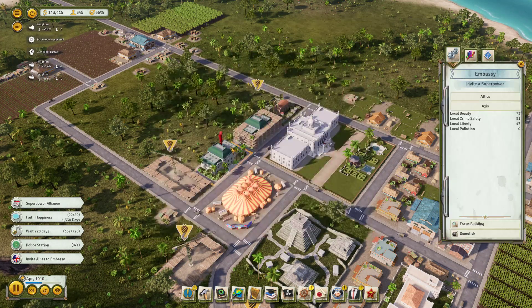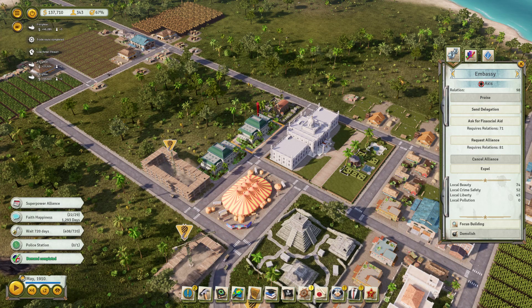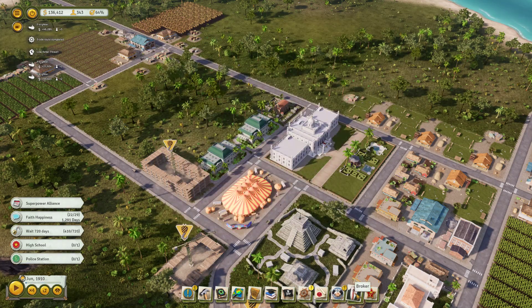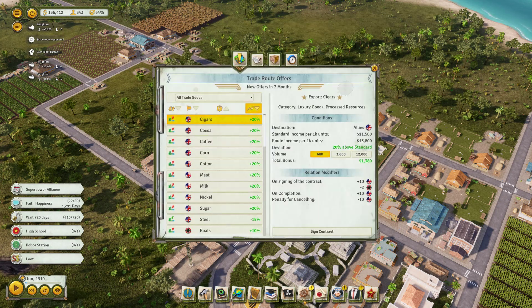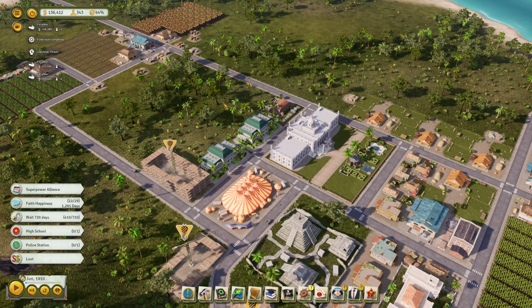Raid complete. The Allies are going to be invited to the embassy — 99 relations, so that's good. For the Axis, 85 relations — I'm going to praise them, which costs five grand but brings them up to 98. We have a request for a high school, which sounds great. I have tons of money — I'll take the Swiss bank account money and unlock an extra broker slot. The broker would like me to complete a loot raid — I'm not keen on loot raids since we don't really need these, but we'll queue up one. Eventually that'll satisfy the broker and we'll get some Swiss bank account money.